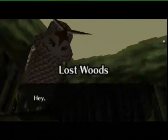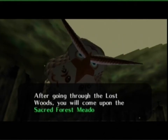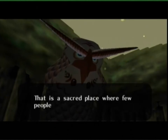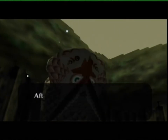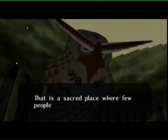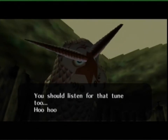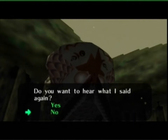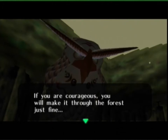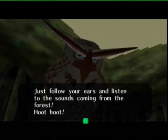We're in the Lost Woods - and so is the owl. The owl says: 'After going through the Lost Woods you will come upon the Sacred Forest Meadow. That is a sacred place where few people have ever walked. Shhh - what's that? I can hear a mysterious tune, you should listen for that tune too.' And then: 'If you are courageous you will make it through the forest. Just follow your ears and listen to the sounds coming from the forest.' This is why you never program your characters to look at something that's moving.